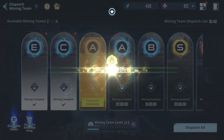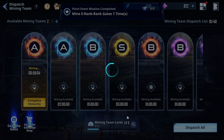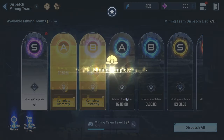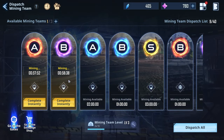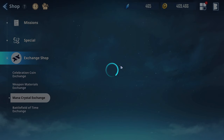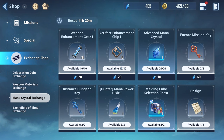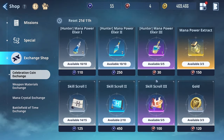Gate Mining is right here — using 'Complete Instantly' gives you coins passively. This is a really good way to get coins and it will definitely stack up. Every gate mining run gives you certain different rewards, and you will always get coins from that as well.